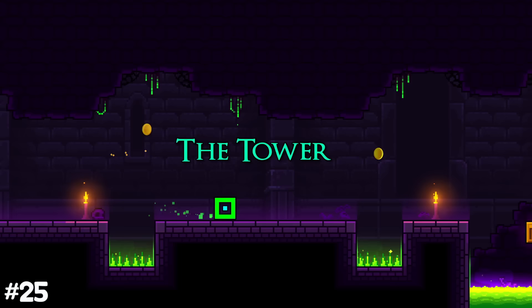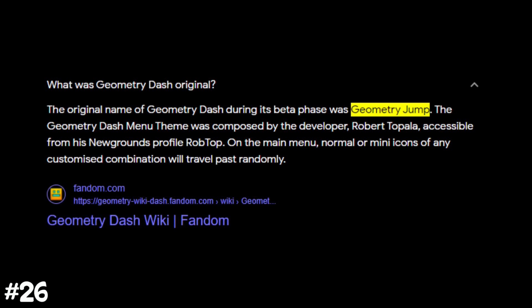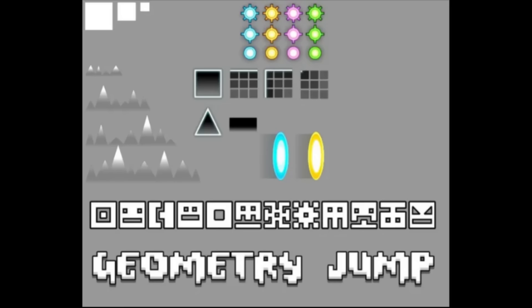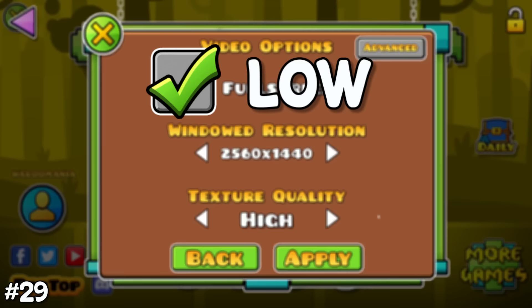Did you know Geometry Dash previously was called Geometry Jump? Old footage shows this being the case. There are also a lot of old screenshots showing that Geometry Dash was very different before, including final screenshots showing very old unimplemented footage. There are three different graphics settings in the game: low, medium, and high. Did you know the entire font changes when going from high to lower graphics?